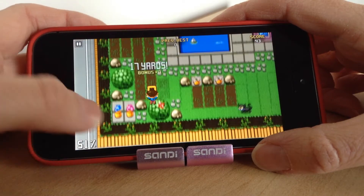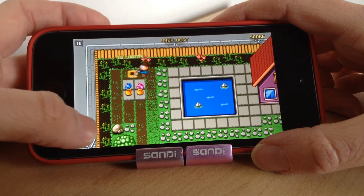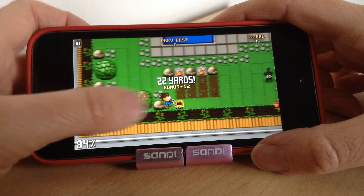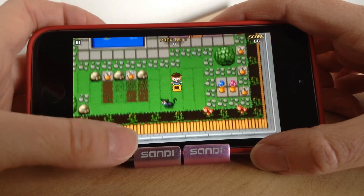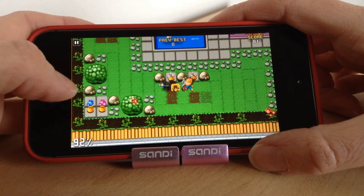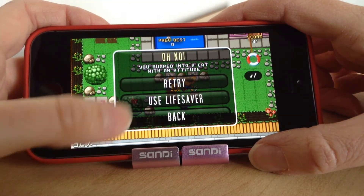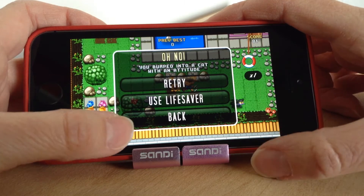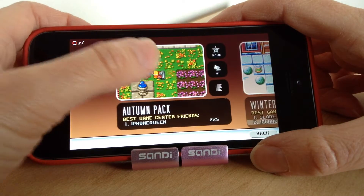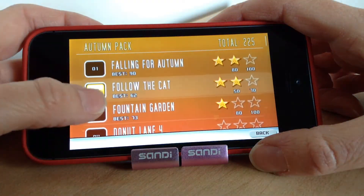Again, I do find the controls a little bit fiddly at times — it doesn't always go in the direction you want. If you go into the cat, I'll show you what happens. You can restart and use a lifesaver if you want, or you can just retry it again. But it's a cool game — I liked the first one when it came out, so obviously I like this one too because it's pretty much the same thing.